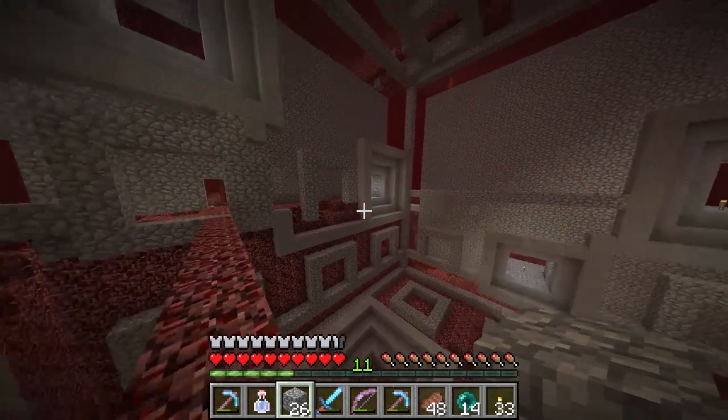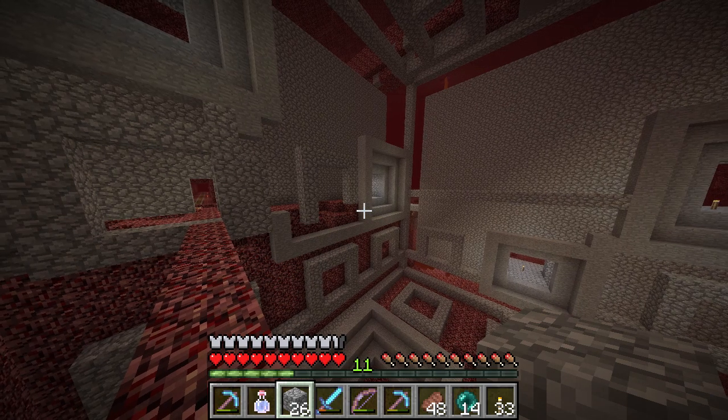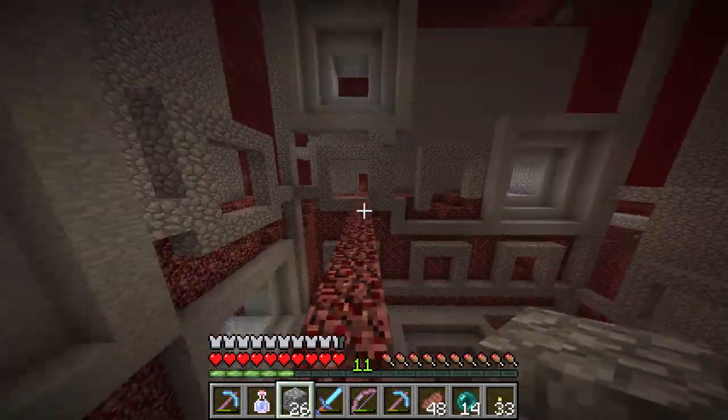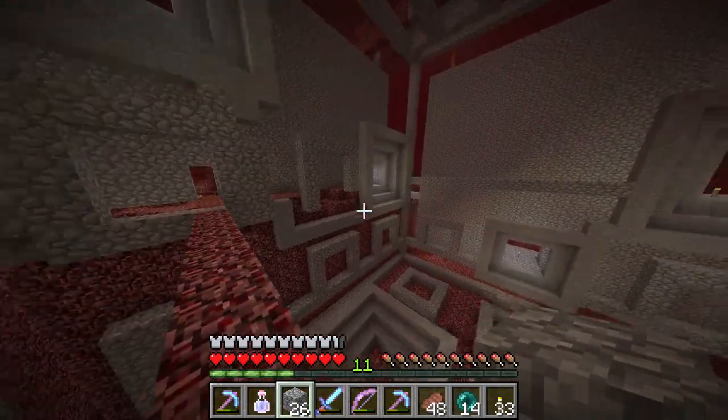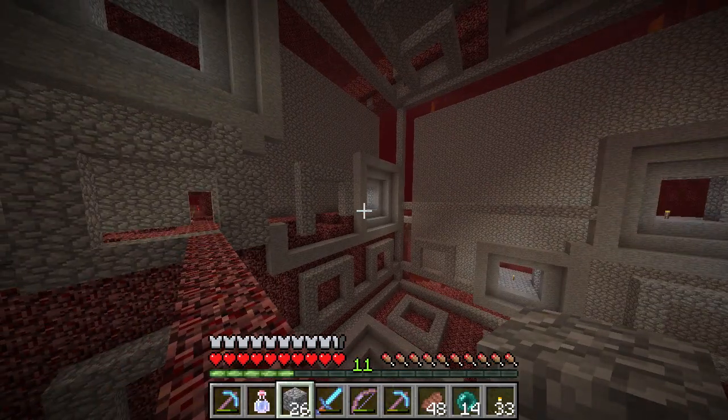Lighting is always an afterthought in my builds. It's like: okay, everything's built, now let's figure out how to light it and try to keep torches to a minimum because torches are kind of ugly. But I think this corner lighting effect is very cool and I want to work with it.